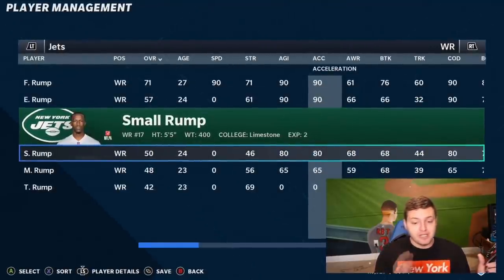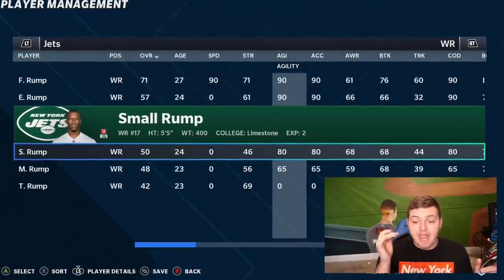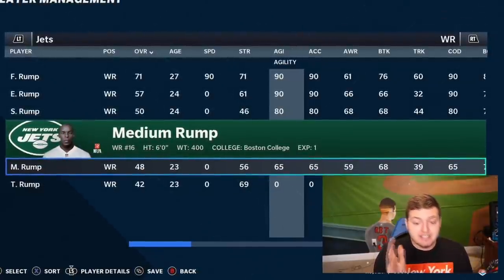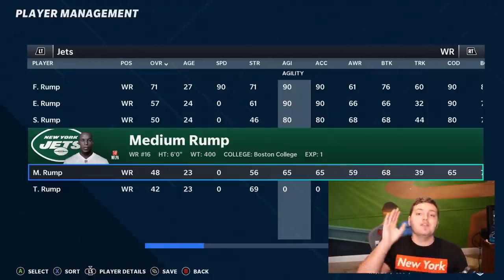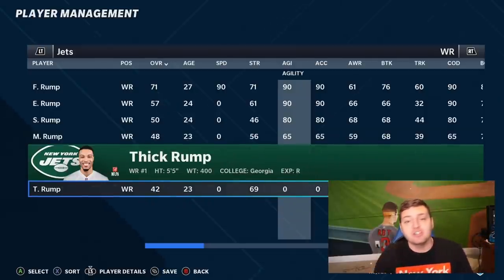Small Rump is 5'5", 400 pounds, with zero speed, 80 agility, 80 acceleration, and 80 change of direction. Medium Rump has zero speed, is 6 foot, 400 pounds, with 65 agility, 65 acceleration, and 65 change of direction. And the ultimate test today — Thick Rump — has zero speed, zero agility, zero acceleration, and zero change of direction.